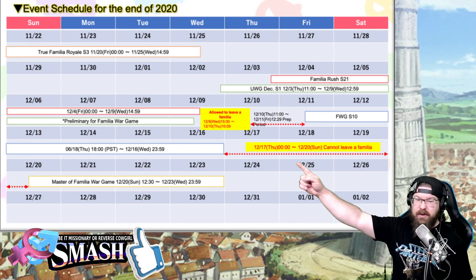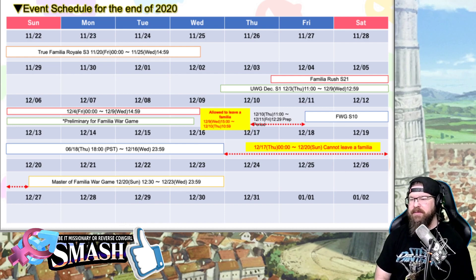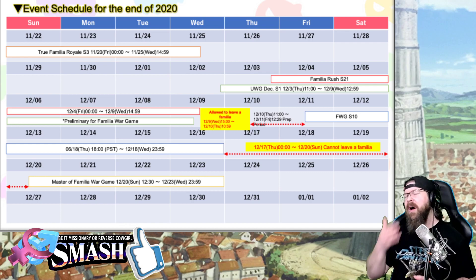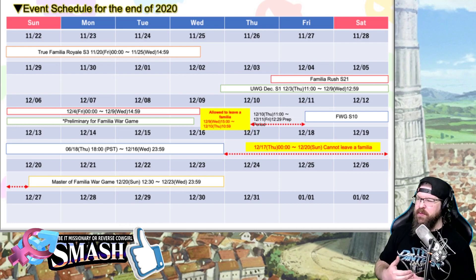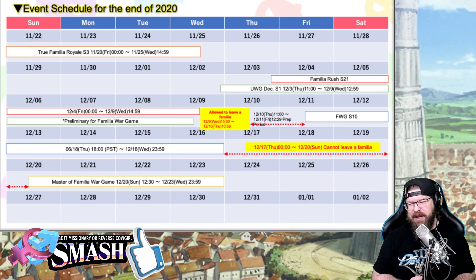Notice that after that there's a period where you cannot leave a Familia. Then on the 20th — that'll be the 19th for most of us — Master of Familia War Game kicks off. Master of Familia War Game is really, really interesting. That is where the top 16 Familias literally battle it out in a tournament to see who is the best Familia of them all. Remember, you can actually bet on which Familia is going to win, and if your bets are correct you will get a ton of rewards. So you might want to pay close attention to the current War Game and start speculating, especially when Familia War Game kicks off — you really want to take notes.